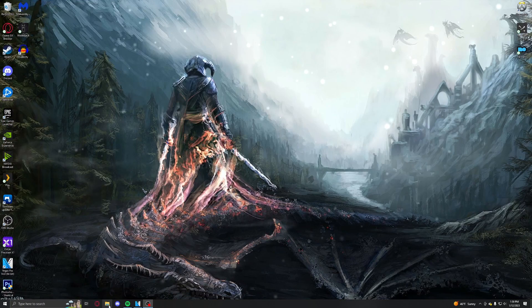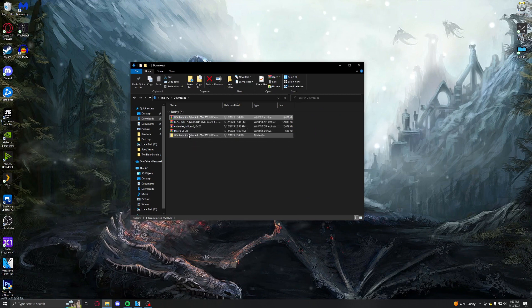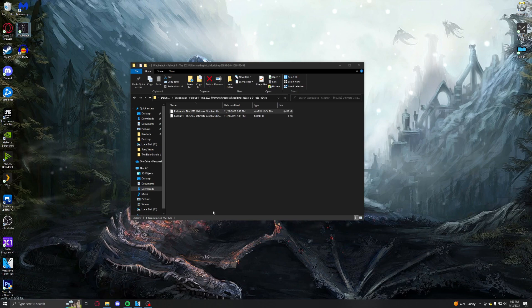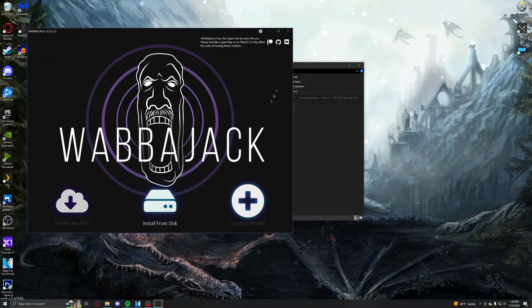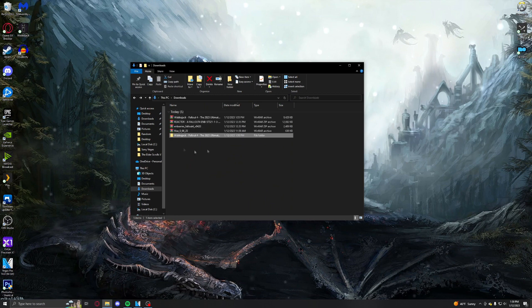I've already downloaded all three of those, so I'm just going to head over to my downloads. Extract your Wabbajack and run the Wabbajack file — so run Wabbajack — and then install from disk and install from that file. I've already done it so I'm not going to do it again, but you would just click on this file and it will install it like any other Wabbajack list.